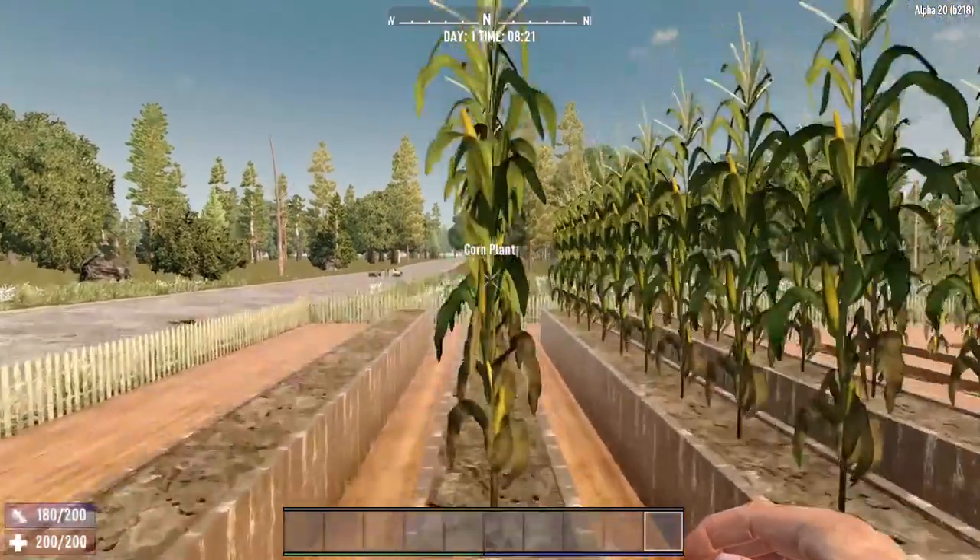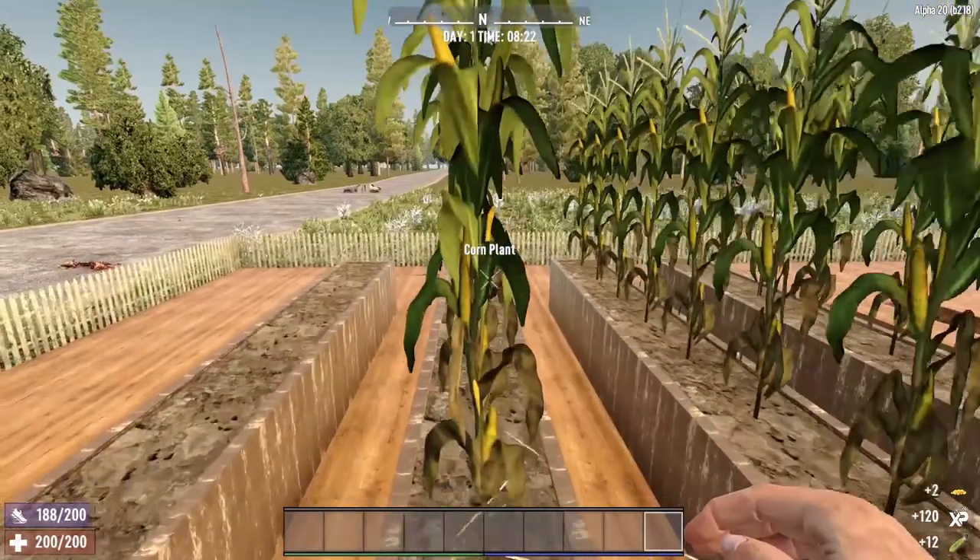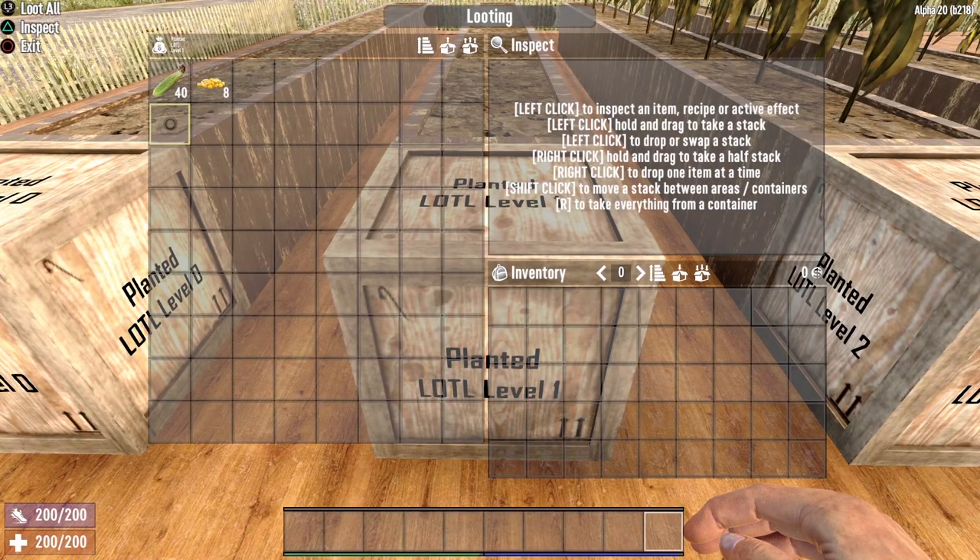Now let's take a look at the planted crops at level one. By harvesting that row, we received 40 ears of corn and eight seeds — we got very lucky with reclaiming seeds during this harvest. However, as we demonstrated with level zero, that is not always the case.